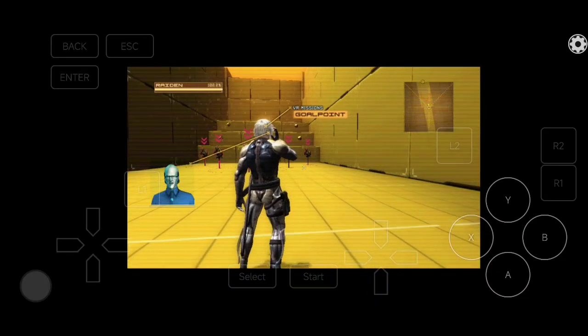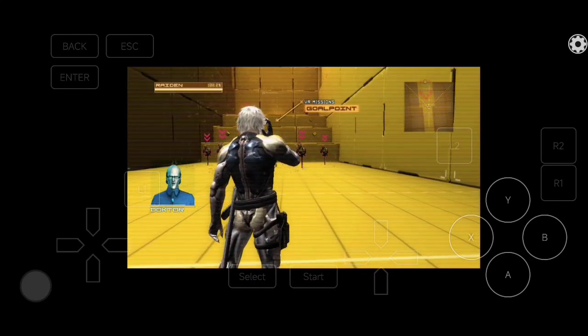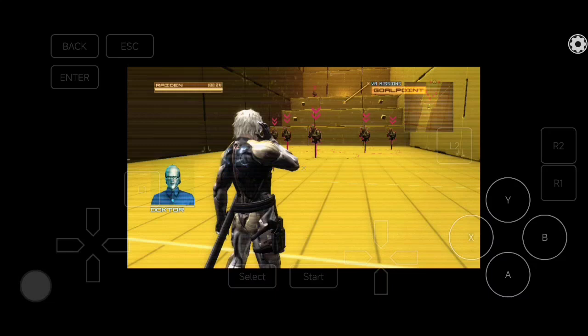You can also attack while in motion with the Ninja Run. Swinging your blade while dashing, for example, or striking your foes with a sliding attack.